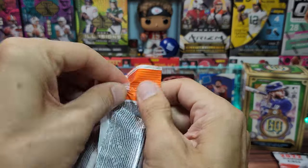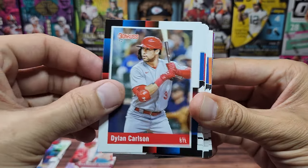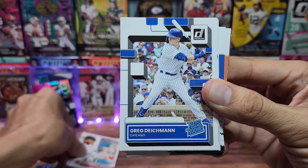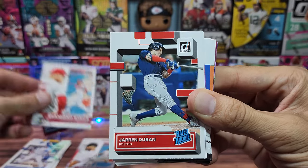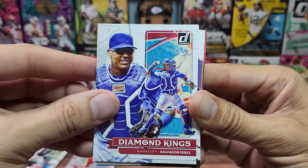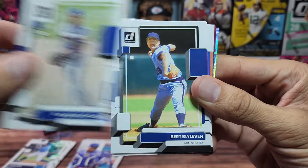We've got one more pack of Donruss to do. Going through the base again: Dylan Carlson, Kyle Hendrix, Joe Adell. Rated rookie for Ronzi Contreras, Diamond King for Sandy Alcantara, Greg Deichmann rated rookie, Diamond King for Mike Trout, Mike Trout, Jaron Durand a rated rookie. Then Gavin Sheets rated rookie — Diamond Kings for Salvador Perez, Josh Lowe rated rookie.